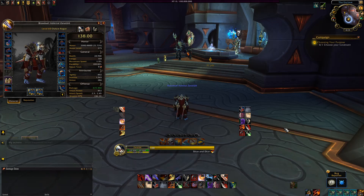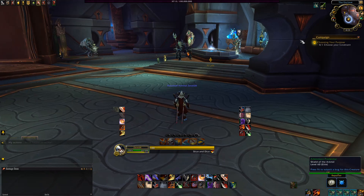First and foremost, you will need to be level 60 to get started on all this Torghast stuff. This is when you'll return to Oribos, the main hub for Shadowlands, and choose your Covenant.